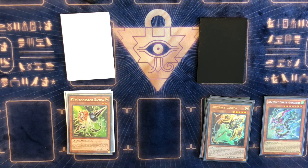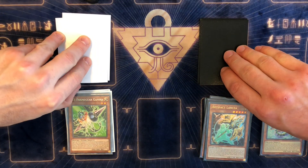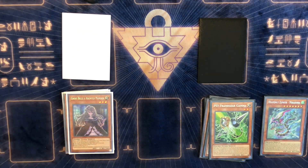I'm going with Lancia. Lancia has climbed higher on my list with the emergence of Lyrilusc and Tri-Brigade. When you think of the top meta decks — Invoked Dogmatika, Eldlich, Dragon Link, Dinos, Lyrilusc Tri-Brigade, Virtual World — Lancia hits all of them. I'd go on a limb and say Lancia might even be worth main decking right now given the meta. A lot of people are getting away from it, but Lancia is a solid choice.